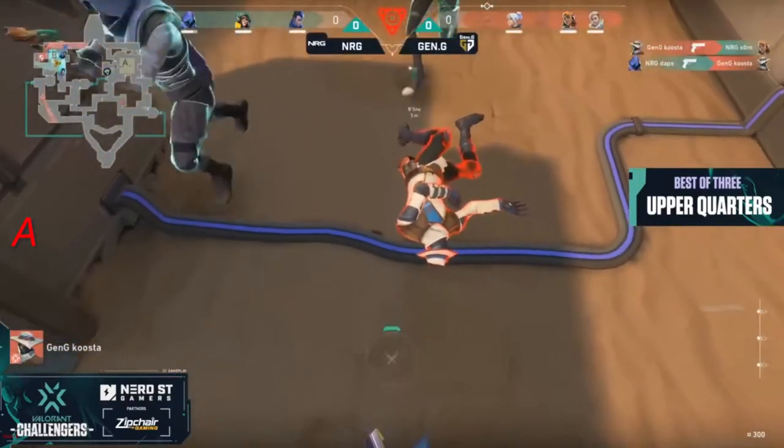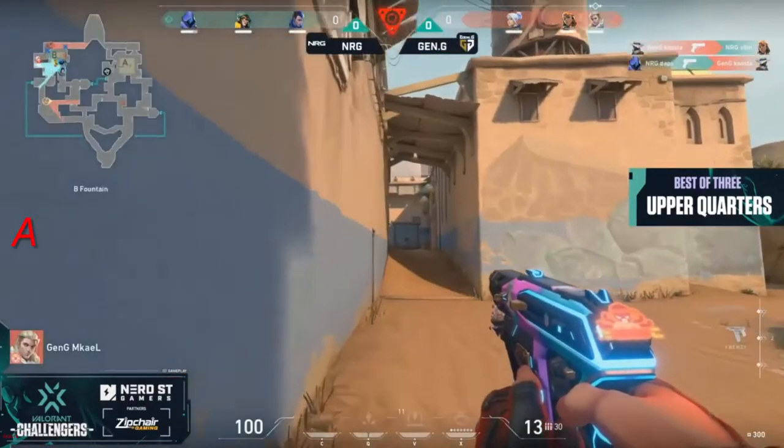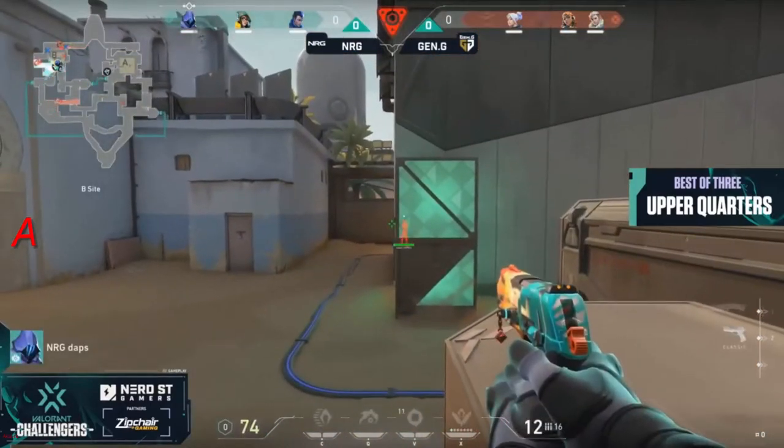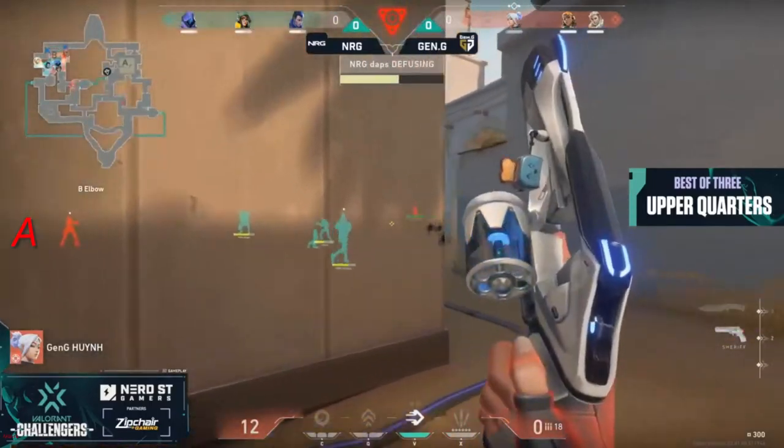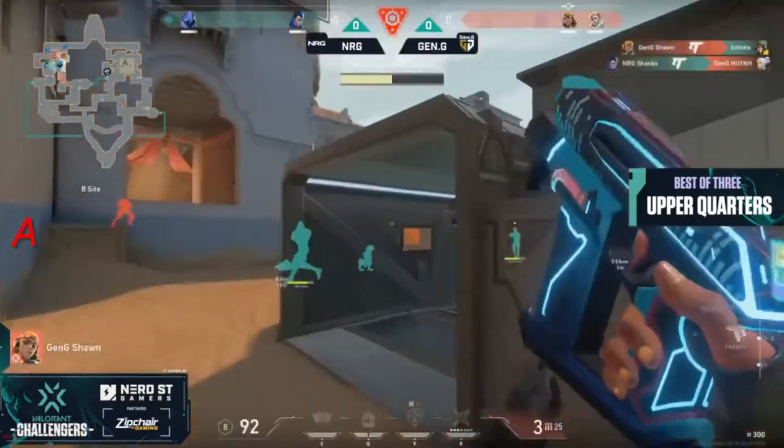Spike planted. Kusta had a chance to get something there. He got one. Daps trades it back out, drops things down to a 3-3. The spike has been down. Daps tapping it early on, understanding that he has a little bit of crossfire when it's tagged up so bad.